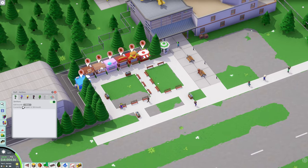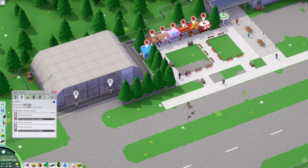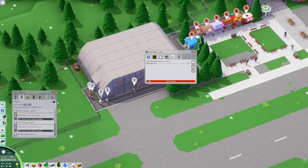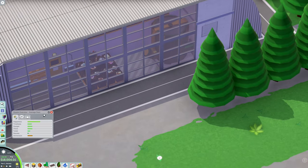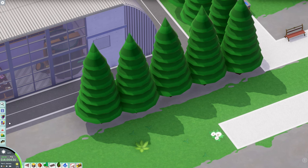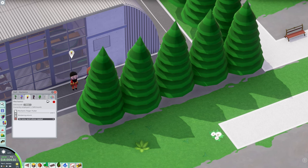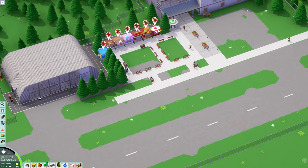We don't have any haulers yet — let me hire some haulers. This is loaded up with items already for them to handle. Let's go ahead and get a janitor, security guard, mechanic, and a little entertainer.